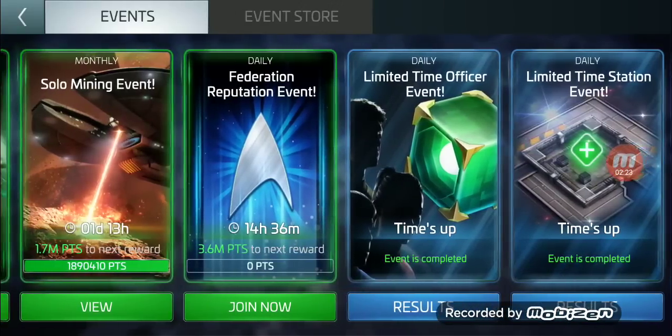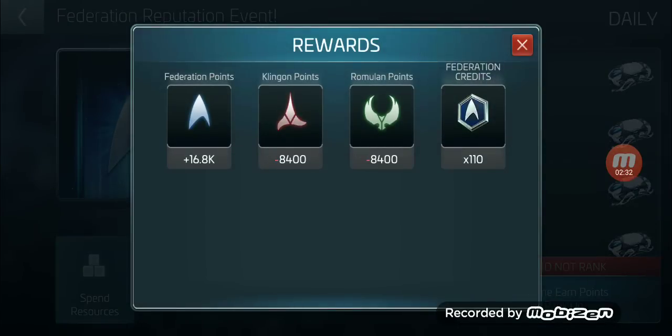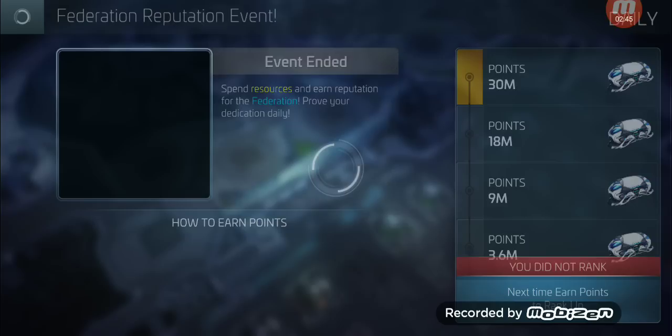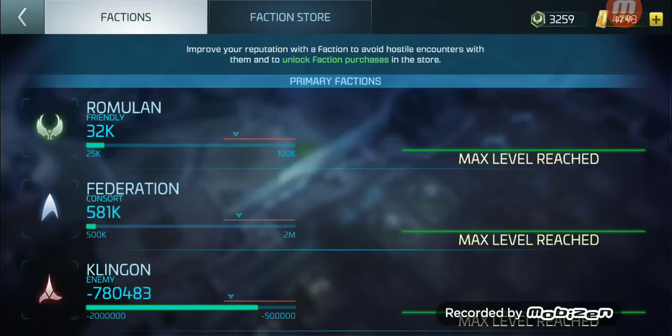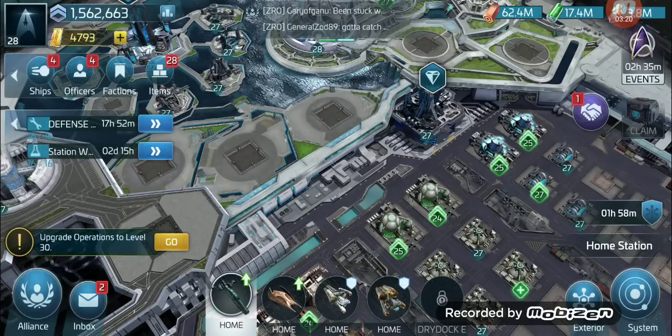I haven't been signing up for the Federation daily reputation events because my Romulan rep is so low. Taking a look at this one that's finished — yeah, it's going to take my Romulan down 8,400 there and 4,200 there, which would almost zero out my Romulan faction. A couple of days ago I was negative 58,000 in Romulan and I had to grind that out. I'm now in the positive — went up to 500, then 25,000 — and I'm trying to get up to the 100,000 level so I can buy faction packs, hopefully for Nero.